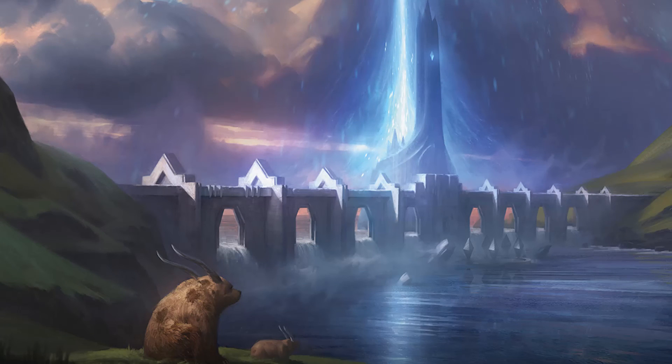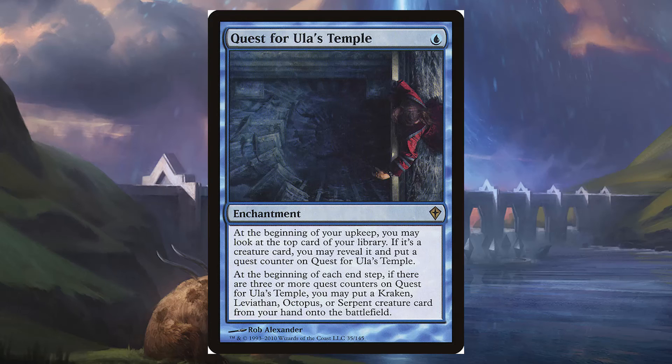Last but not least is Quest for Ula's Temple — 1 blue mana for an enchantment. At the beginning of your upkeep, you may look at the top card of your library. If it's a creature card, reveal it and put a quest counter on Quest for Ula's Temple. At the beginning of each end step, if there are 3 or more quest counters, you may put a Kraken, Leviathan, Octopus, or Serpent creature card from your hand onto the battlefield. Our deck is loaded with giant creatures, and with our commander's top deck manipulation, this just fits the theme perfectly by letting us play them for free.